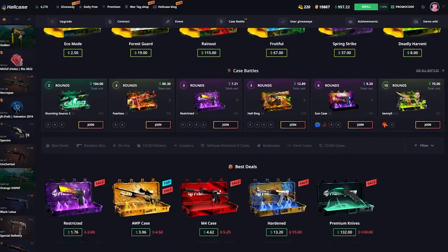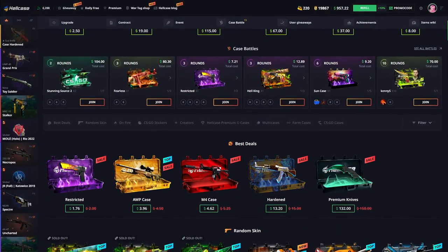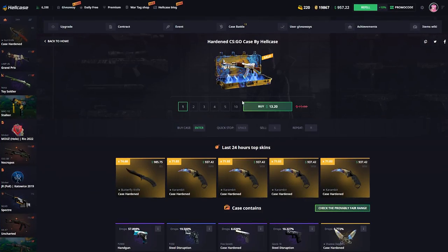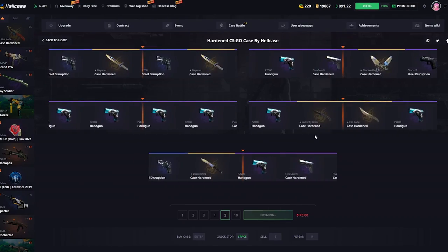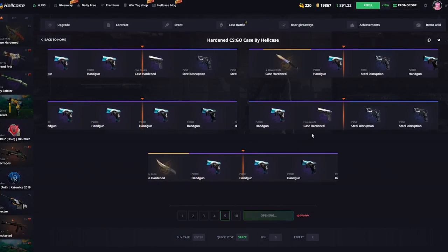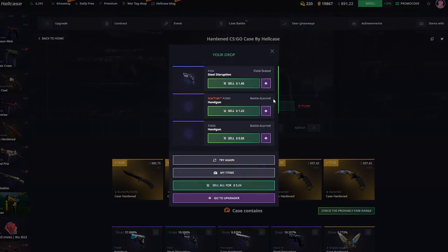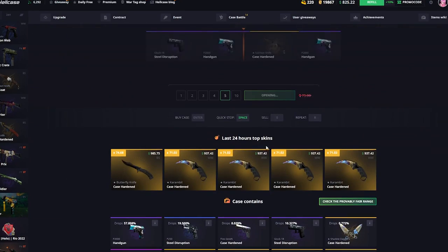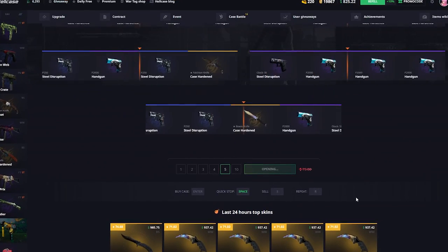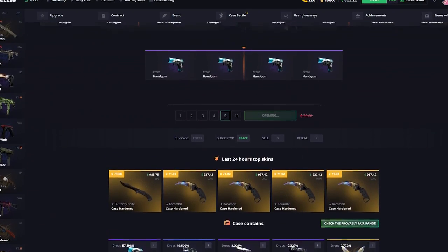There are some new best deals cases — the Case Hard in Case — so I think we should open like five of these and see how it goes. Maybe we get something good. It's been a while since I've gotten a knife here and it is a big loss if you don't get anything. We only got five dollars back, but there are some insane skins in this case, like really expensive knives, so we'll give it one more try.